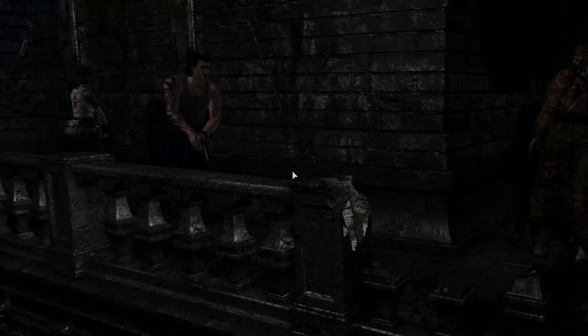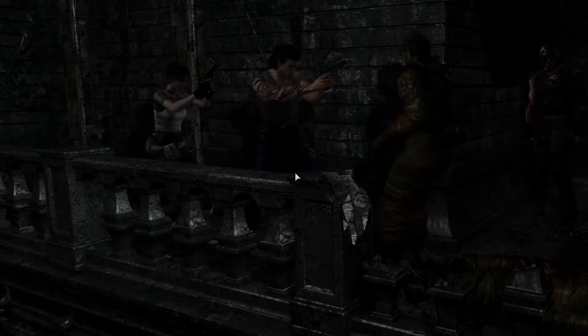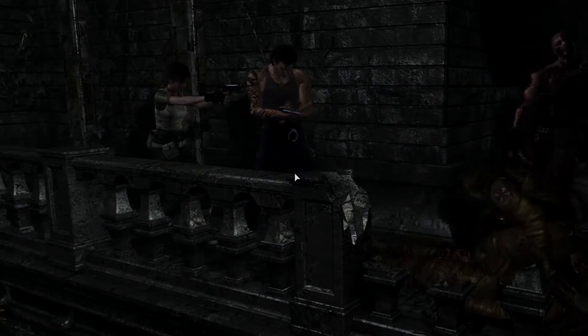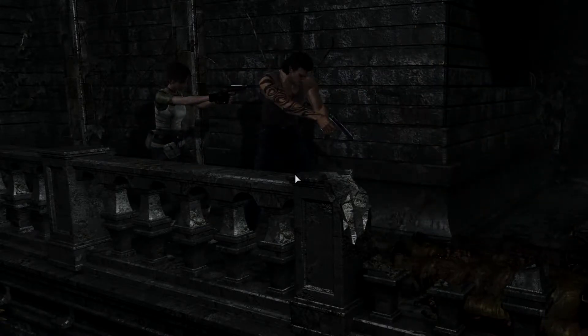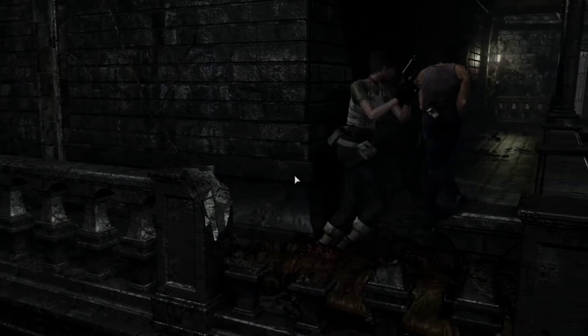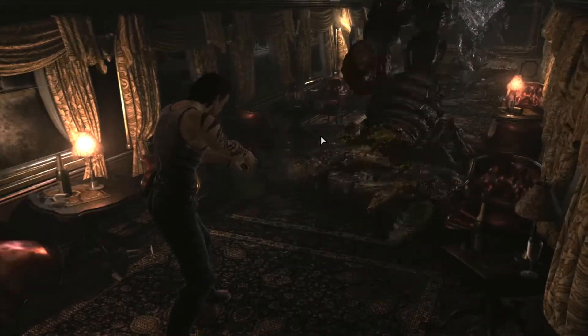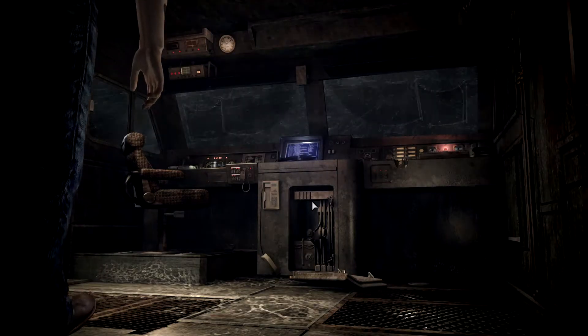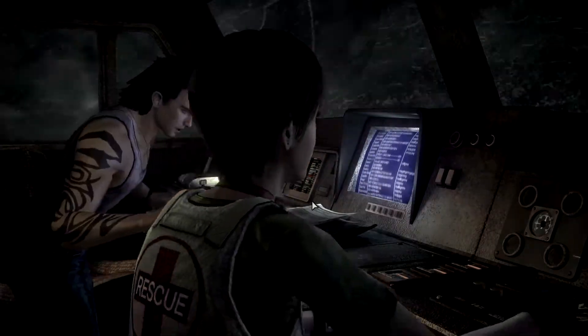Like all the other classic RE games, RE0 uses fixed camera angles. The original GameCube version uses pre-rendered backgrounds to look good while maintaining good performance. While the remaster added some 3D backgrounds, it's not fully 3D so those cameras are still here to stay. It works — shows you only what the devs want you to see. It'll mess you over sometimes with hidden enemies though, but it's for the scares. The remastered visuals look nice, but sometimes there are some minor details in the background that don't run at the same frame rate as the rest of the game. They can be distracting, but it's nothing that ruins the experience.